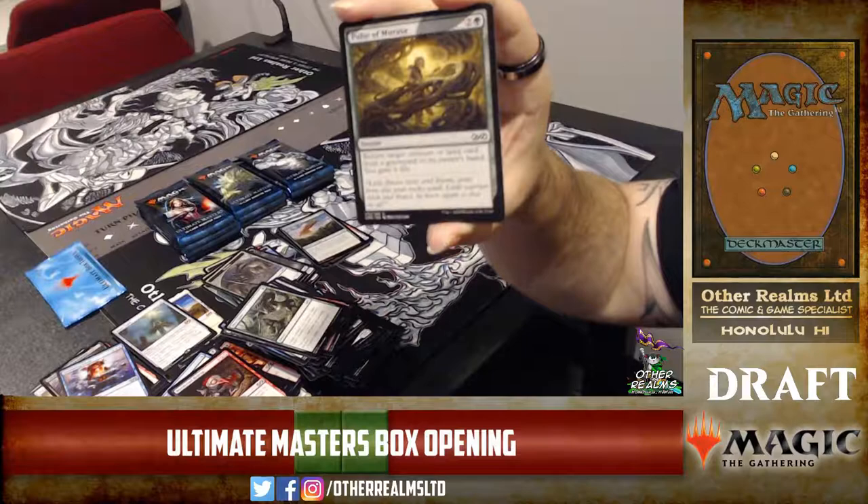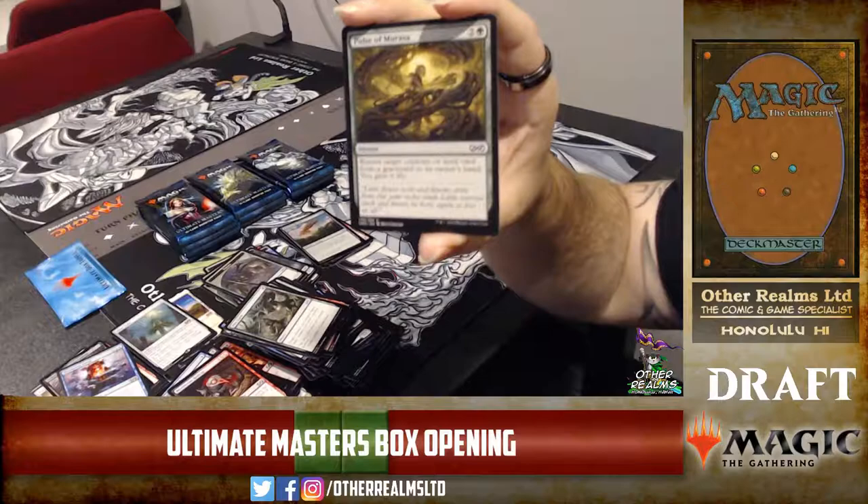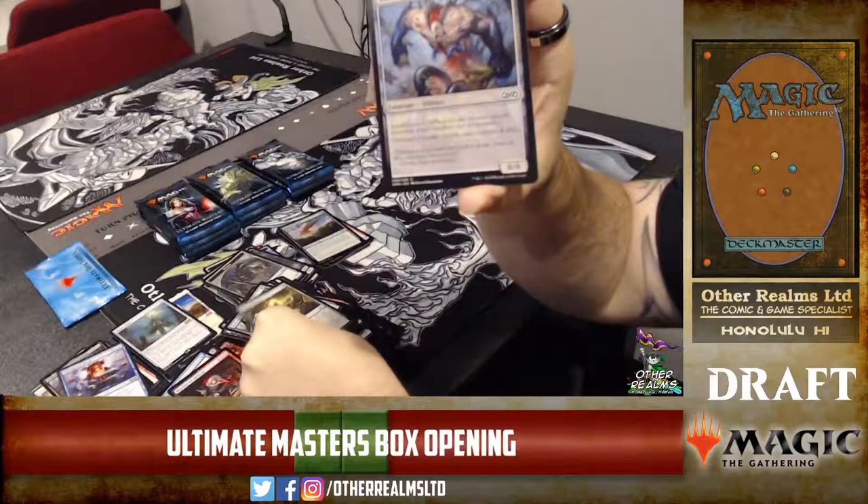Pulse of Murasa — that card is very strong. Three-mana instant: return a creature or land card from a graveyard to its owner's hand and you gain six life. Instant speed and it's a common!